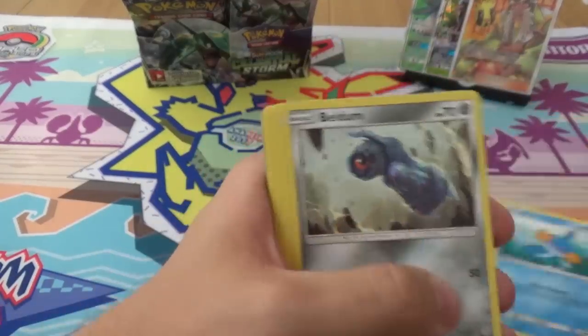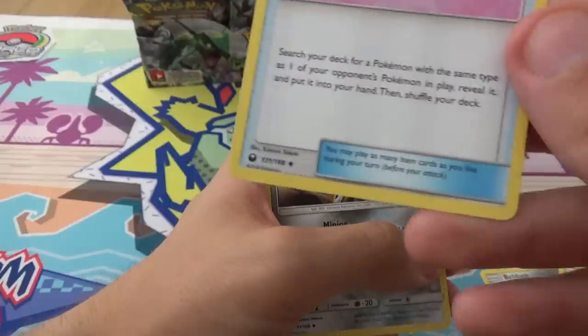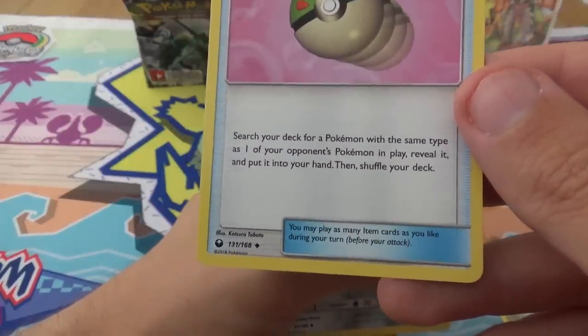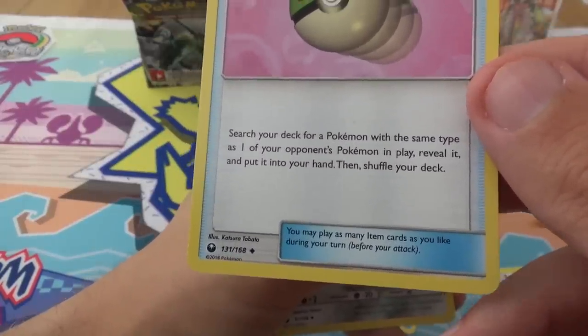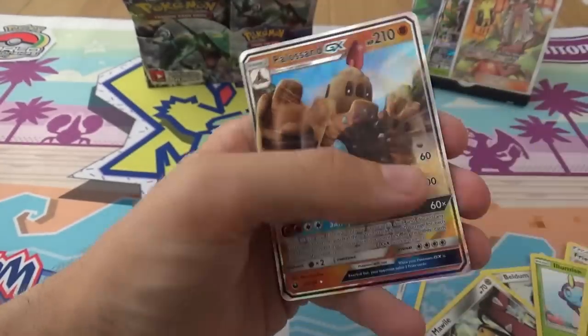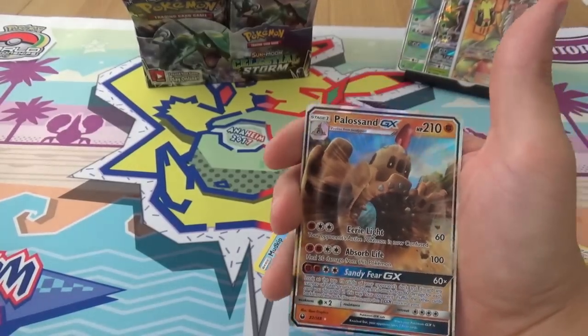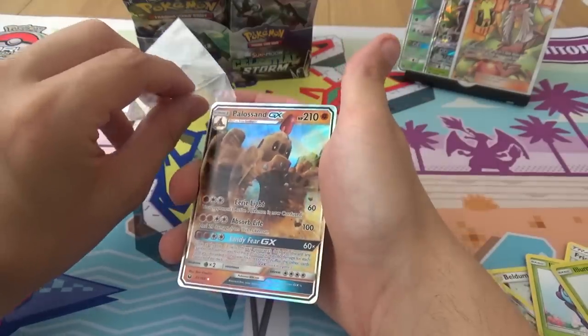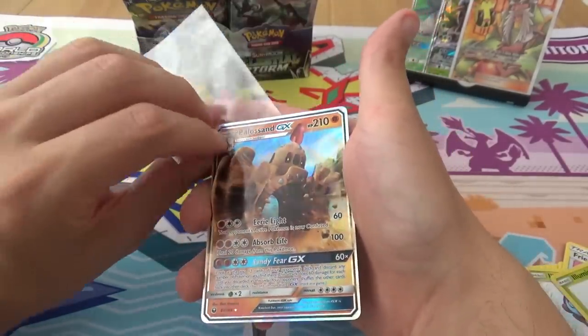We have Mudkip, Beldum, Whalmer, Spinarak, Lavitar, Friend Ball — which is actually very situational and rubbish: search a deck for a Pokémon with the same type as one of your opponent's Pokémon in play, reveal it and put it in your hand — Illumise, a Reverse Illumise, and a Pelossand GX, which was a promo many moons ago in Japan, but we finally get it here.